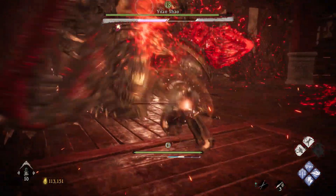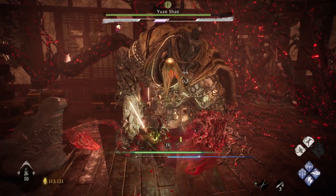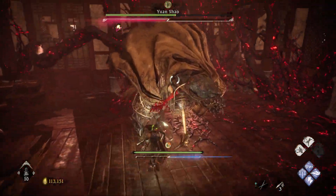This grab attack here — it's a red grab attack, so parry it. After you parry him you can get a few hits in and then get your heavy attack. If you manage to break his stamina bar, then you can get in your critical hit.